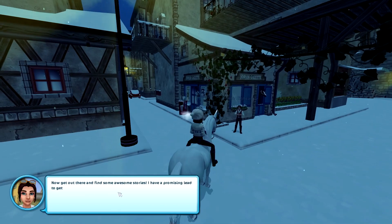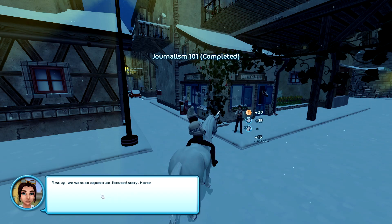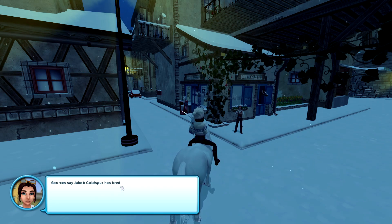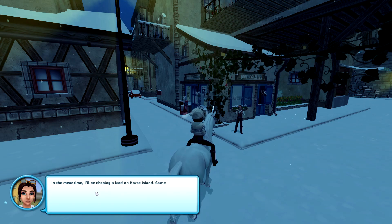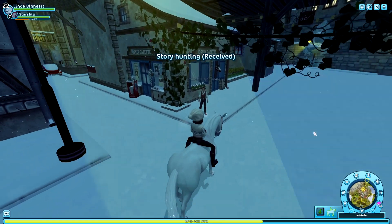Now get out there and find some awesome stories — I have a promising lead to get you started. First up, we want an equestrian focus story. Horses are a huge part of the island's identity, after all. Sources say Jacob Goldspur has bred Arabian horses on the island since forever — my grandmother even bought Sahara from him years ago. You're gonna ride over to Goldspur's mill and get this scoop. In the meantime, I'll be chasing a lead on horse island — some call it the lost Atlantis of Jorvik.